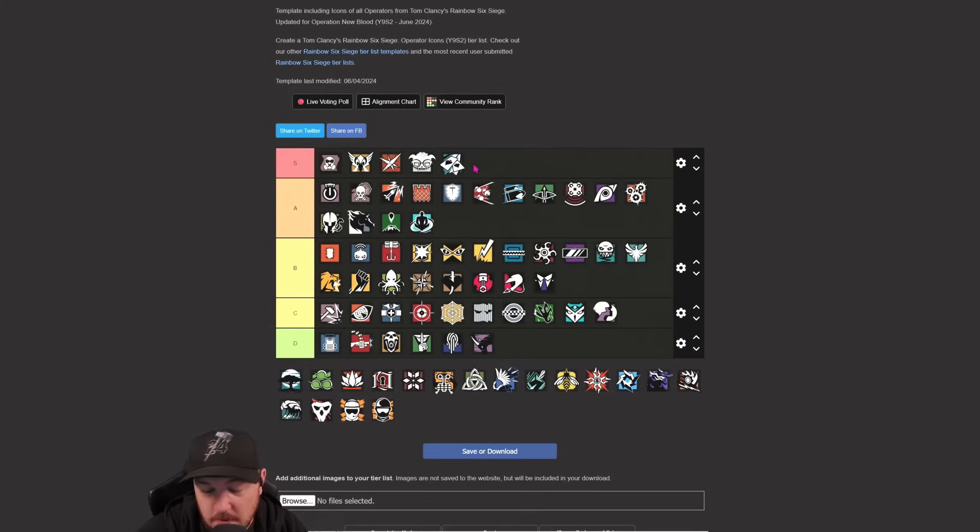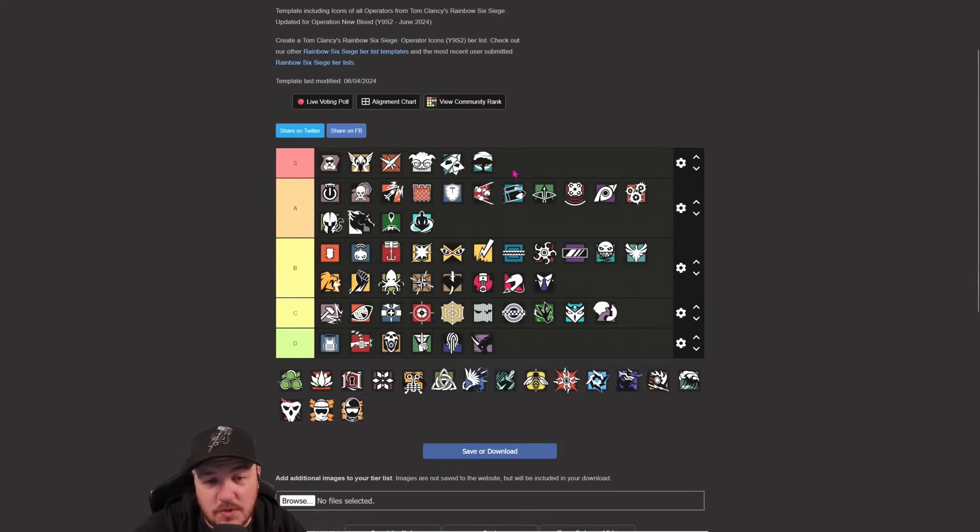Ace - comes up to A for me. As a hard breach, Thermite is probably better, but Ace offers a little bit more. You can destroy shields. The Selma charge can stop Bandit tricking. The AK is unreal. Maybe Ace could come down, but I'll leave him in A.